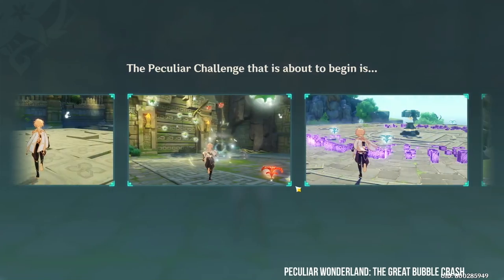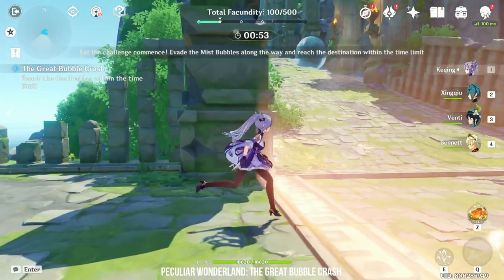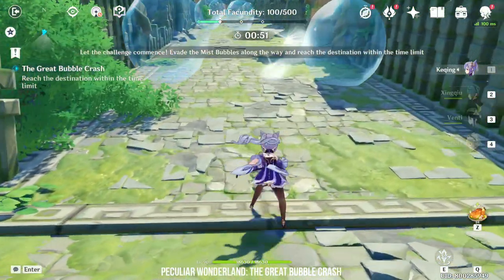The second minigame is The Great Bubble Crash. This game is the easiest out of all the games. All you need to do is avoid the bubbles and pick the flowers. I don't think you need more explanation for this one.